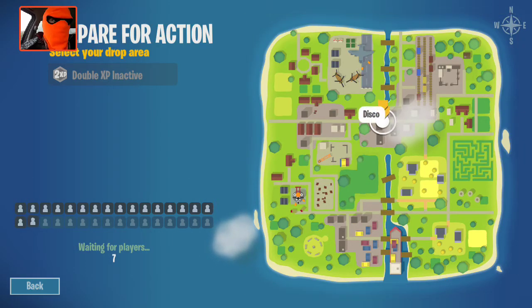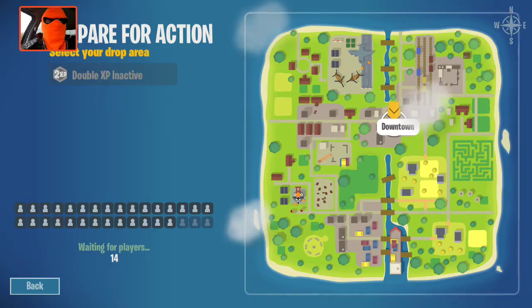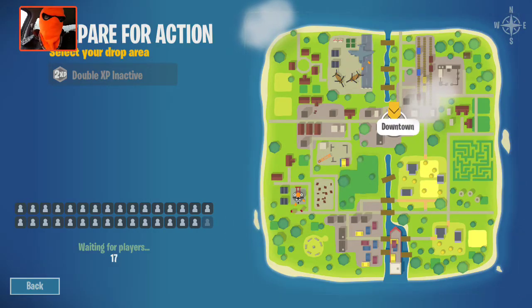Let's fly in on Disco. Where is — favorite? Downtown. Downtown, there's a lot, obviously, because it's downtown.